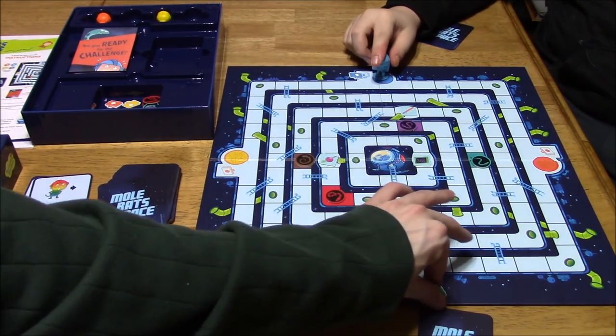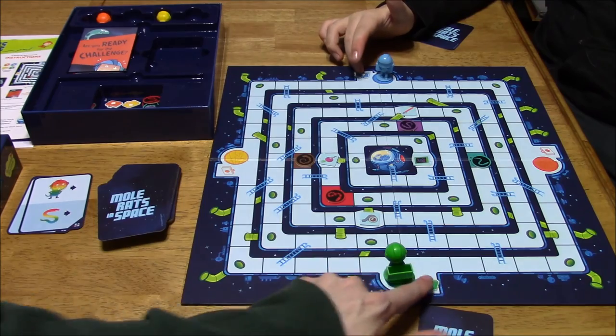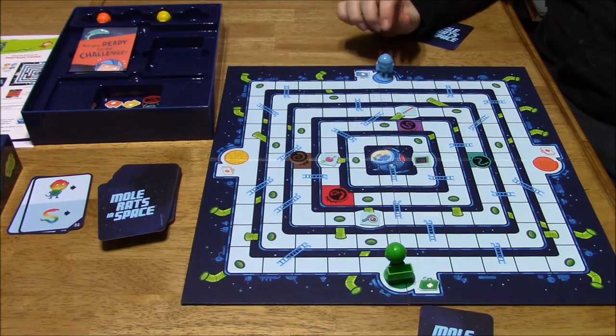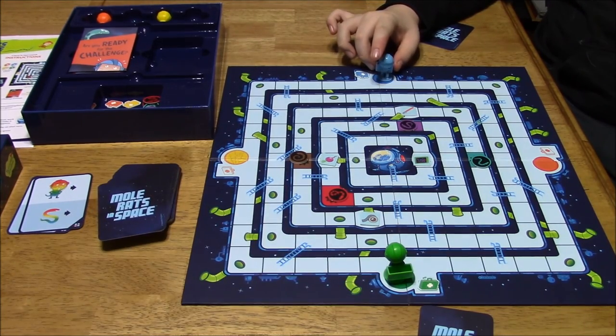Each player starts with a med kit. If they go through a space with a snake on it — these multicolored ones here — they have to go back to start and give up their med kit. If they get bit a second time, they are out of the game and all players lose. So it's very important that you not go through a space with a snake on it.